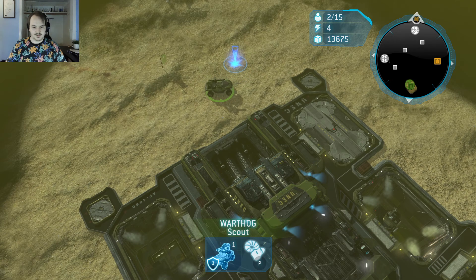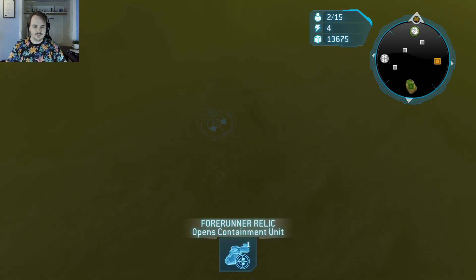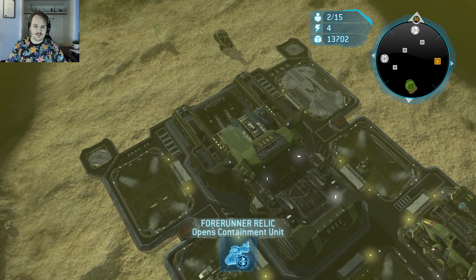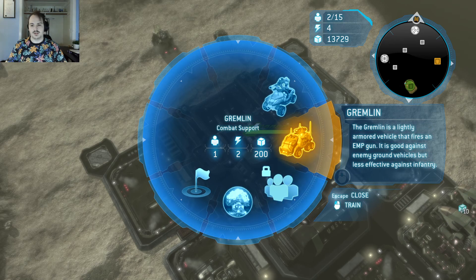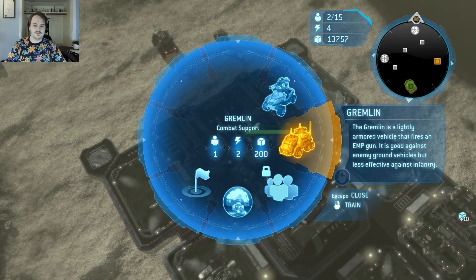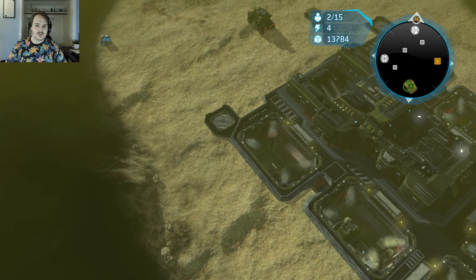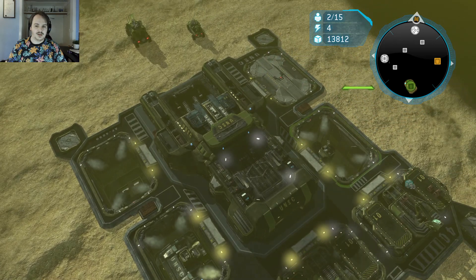I should always research some of these things before I even begin. I don't know why I don't do it. Fly pad complete. There's a Gremlin. So the Gremlin is a combat support unit — a lightly armored vehicle that fires an EMP gun, good against enemy vehicles but less effective against infantry. It's definitely going to be mainly dealing with air vehicles.